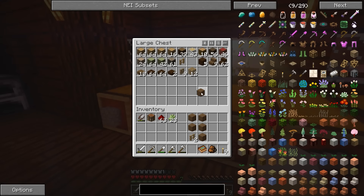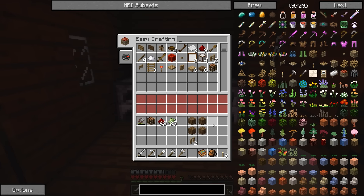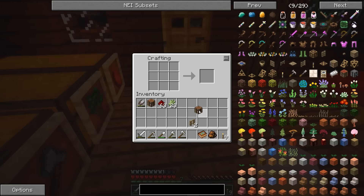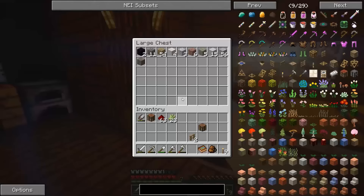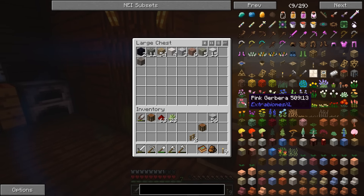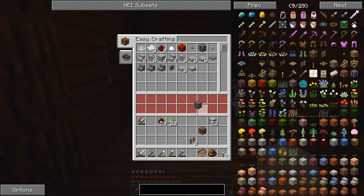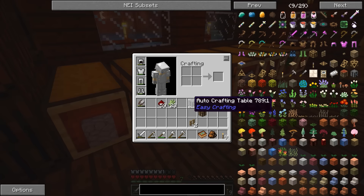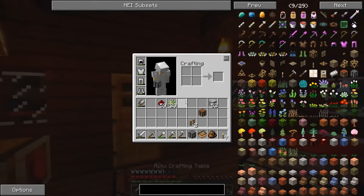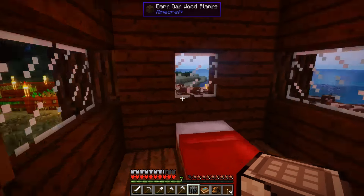The way the auto-crafting table works, apparently according to what I read, is that it will always craft certain items as long as there is inventory available. We need a little smooth stone and some redstone for this. That's actually really easy — as long as you have the stuff in your inventory, you don't even have to do recipe selection. That's fantastic.